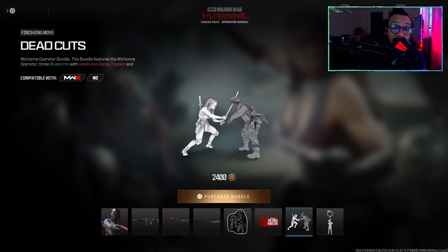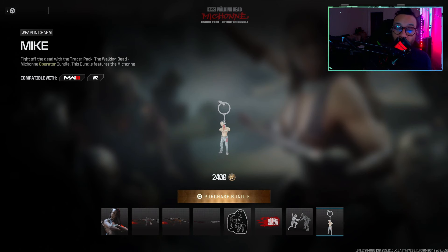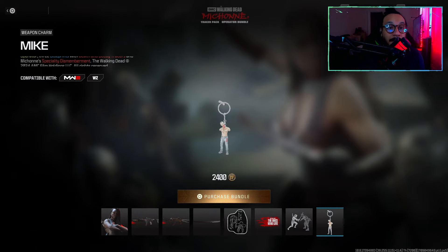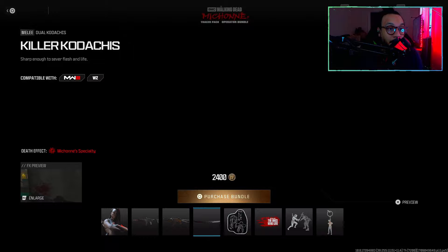Michonne has some funny voice lines in the finishing move. Lastly, there's a weapon charm called 'Mike' — it's a callback to how Michonne would chop off the arms and mouth of zombies and have them accompany her as camouflage. That's how she would get around — with two zombies walking alongside her.